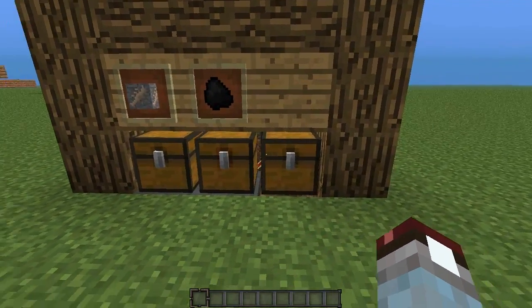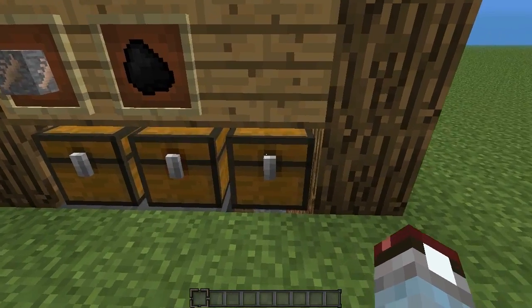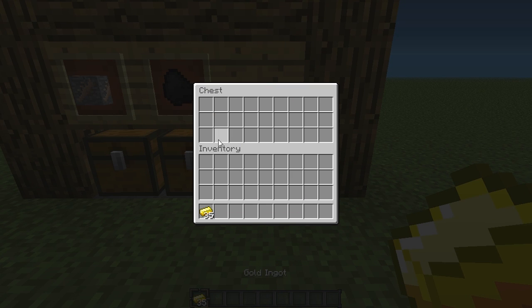So what we have here is three chests. In the first one we place our ore. In the second one we place coal. And in this third one, this is the output chest. Now if you open it up, you'll see that we have 35 ingots in there, and then shortly we should have another one that comes in. There we go, there's another ingot.